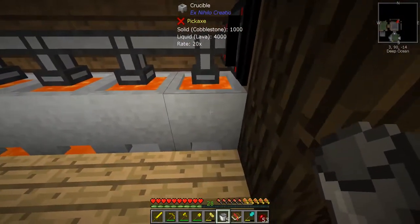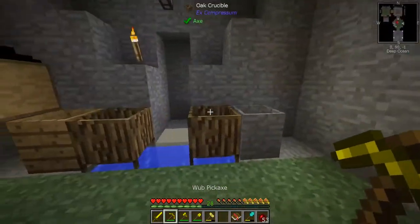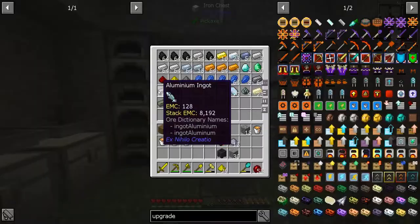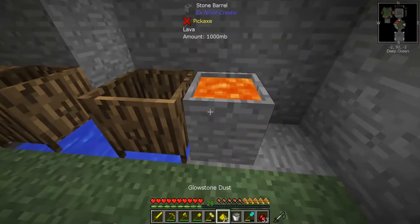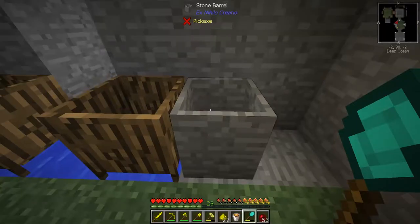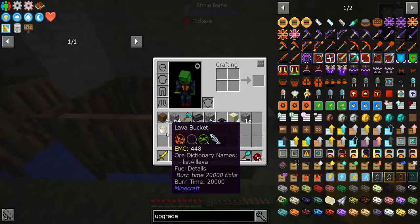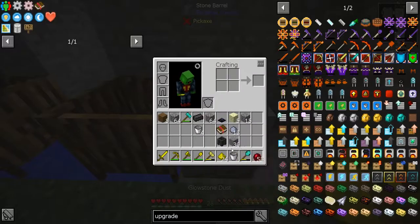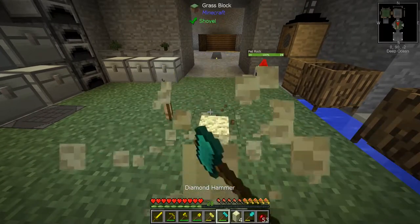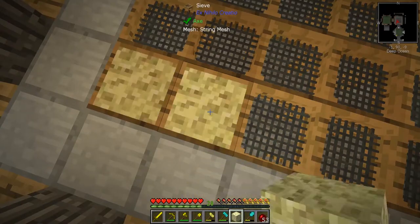We're gonna start by making endstone today because I really want it. What better place to get lava than our lava production farm? We'll make five endstone and see if we can get one ender shard. Let's grab some glowstone - we should have the materials. And there we go: endstone one, two, three, four, five. Perfect, let's place these down and give them a whack.